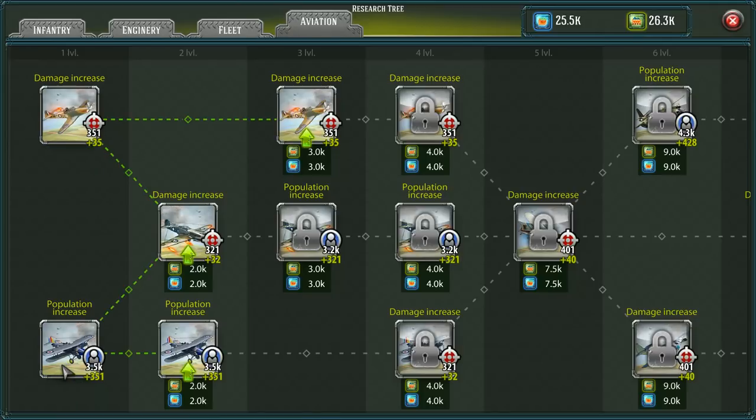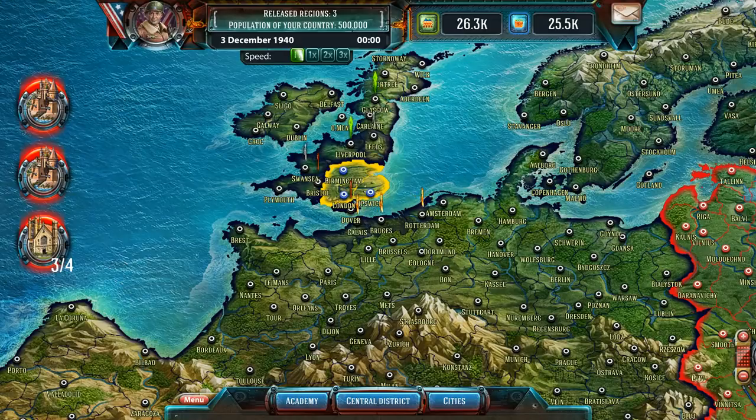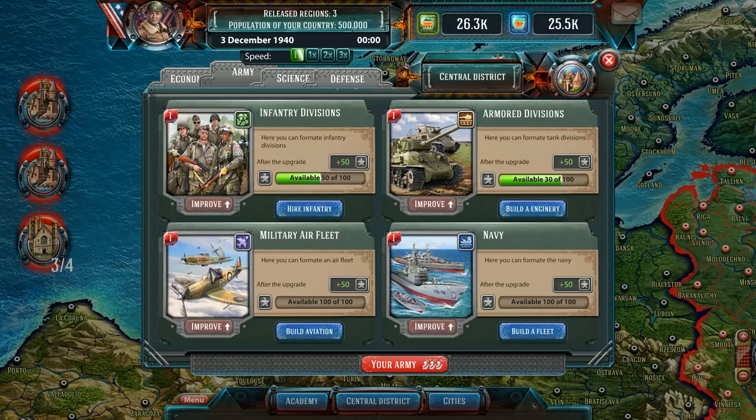Aviation upgraded as well — we're all at level two now. Let's close this out. Now, central district — as far as improving, that seems to be grayed out. Available 50 of 100. I'd love to upgrade it, but the improve button is grayed out. I wonder if that ties into the research tree somehow, but I'm not sure.